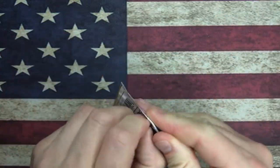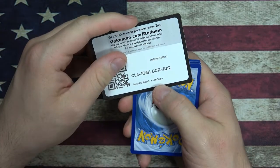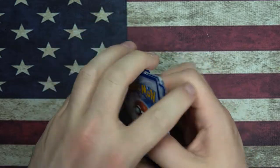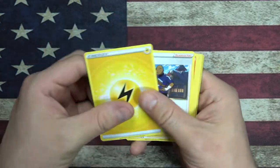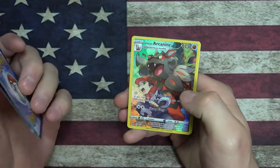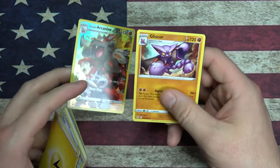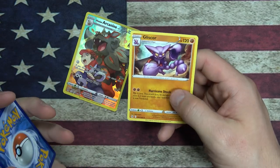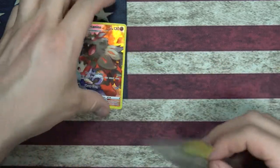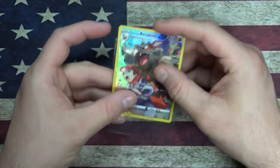Three packs left - let's do this, let's finish strong. Code card, please enjoy. Oh, Hisuian Arcanine Full Art - very nice! And a Gliscor - Fang Scorpion Pokemon. Let's get this Full Art into a sleeve, that is very nice.